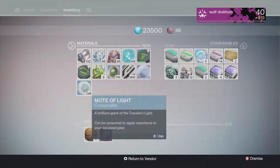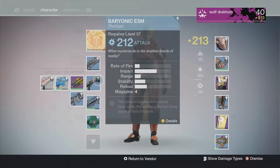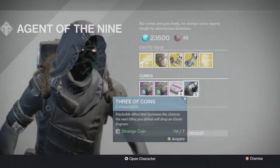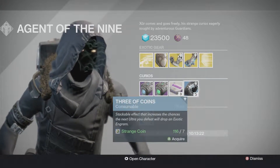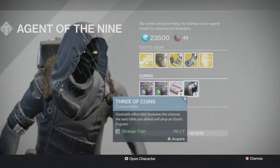If you want to get a lot of Motes of Light, it's safer if you have the Taken King — this is better for you. But if you don't have it, I would suggest keeping your armor. This is for the people who have the Taken King. Once you complete the campaign missions, delete all your old weapons.